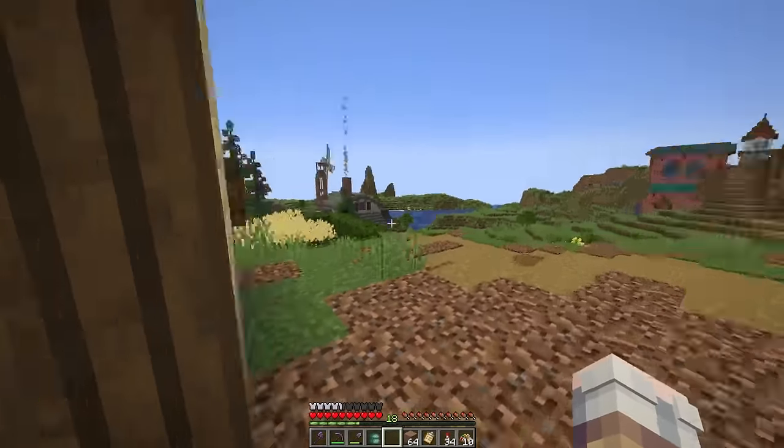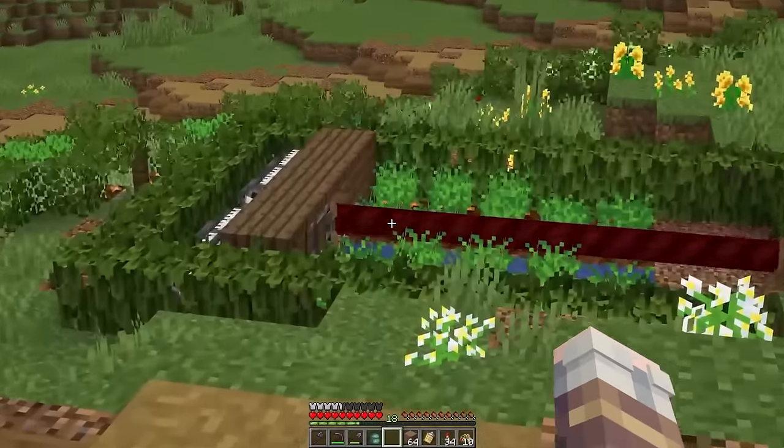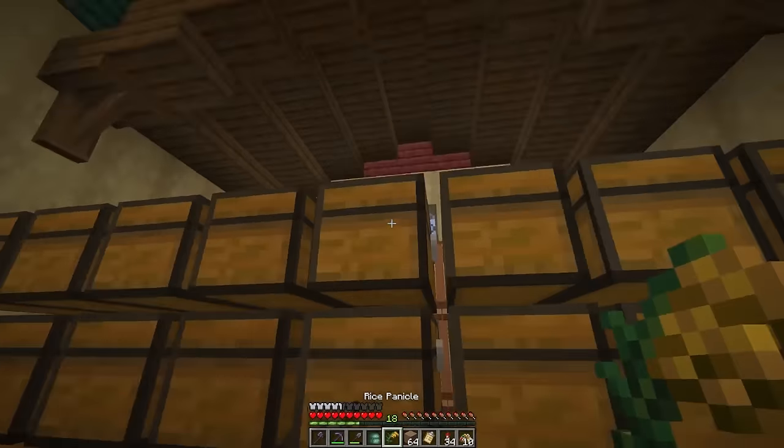Box full of mud and a few extra muddy mangrove roots as a bonus. And we will actually be using a few of those today. Over at the barn, we're going to grab up a stack of wheat so we can make some packed mud. We are also going to do a harvest on our fields because it's pretty full. We got five rice so far.